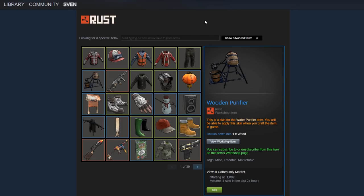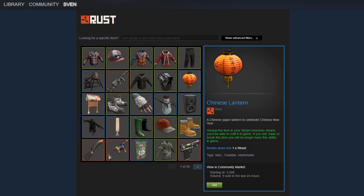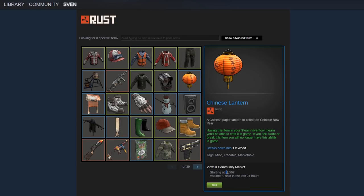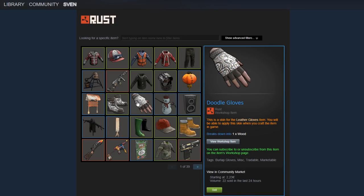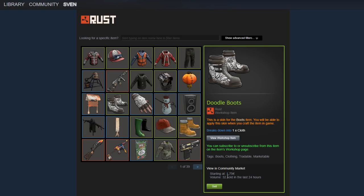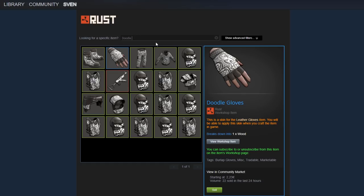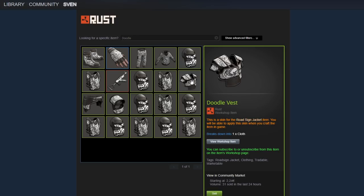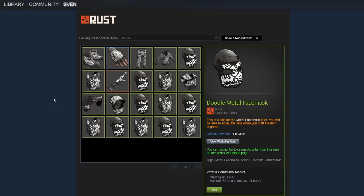I'll try to focus on skins that are pretty common or well-known. The Chinese Lantern is actually a pretty interesting skin - I bought only one for three euro fifty and it's four euro fifty now, so I made about a euro profit. Then we have the Doodle Boots and Doodle Gloves. The gloves I bought for one euro thirty and the boots were 90 euro cents, so I easily made double profit on those. I also have the Doodle pants, hoodie, chest plate, face mask, vest, coffee can, kilt, and AK. The AK was one euro seventy-five and it's four euros now - really good.